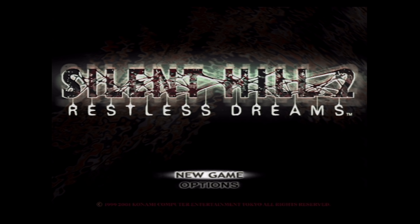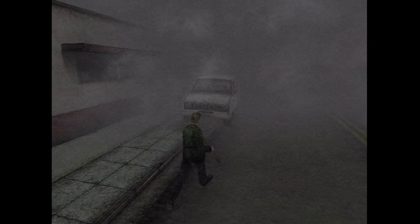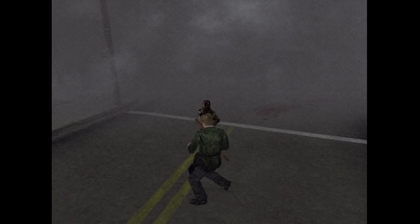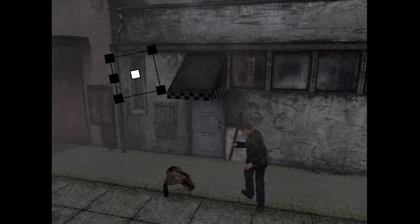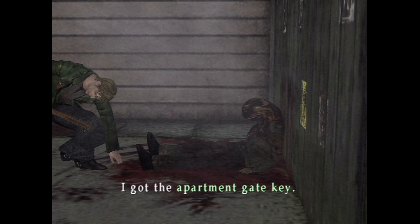Silent Hill 2 Restless Dreams was a favorite of mine on the Xbox — it showed up on the PlayStation 2 first, but I got this version instead. Basically, you're James and you got a letter from your dead wife saying to come visit her in this creepy town. Now you're running around looking for her and things are all sorts of jacked up. You have a radio which emits static when you're close to a monster — good, because you can't usually see them with all the fog. The game mainly consists of exploring, fighting, and some puzzle solving. The Xbox version runs in progressive scan if you have component cables, whereas the PS2 version does not. It also has a weird 4.0 surround sound — left, right, left surround, and right surround speakers, no center channel, no subwoofer. All in all, this is a great game once you get the hang of it.